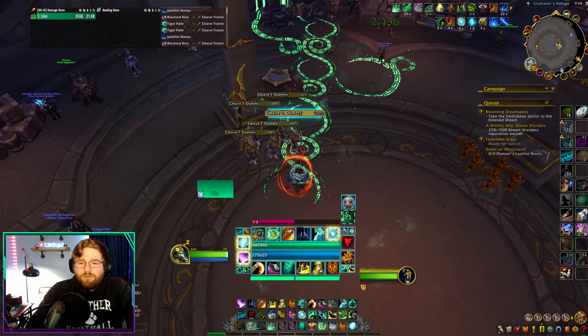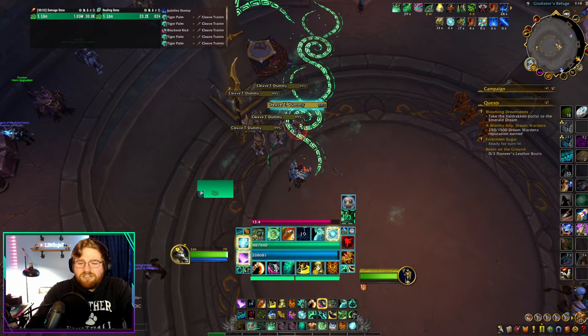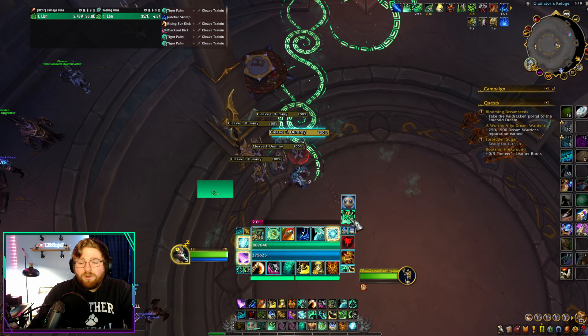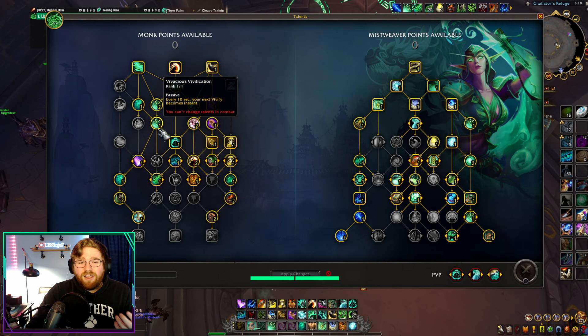So: Rising Sun Kick, Tiger Palm twice, then Blackout Kick — and most likely you'll reset Rising Sun Kick and start again. All the while, we're utilizing one very important talent to do all of the spot healing required while keeping up this maintenance healing damage rotation — Vivacious Vivification. Every 10 seconds, your next Vivify becomes instant. This is very good at keeping the fluidity of our damage rotation without sacrificing too much. And since we are running Tear of Mourning, this Vivify will cleave onto everyone a little harder.